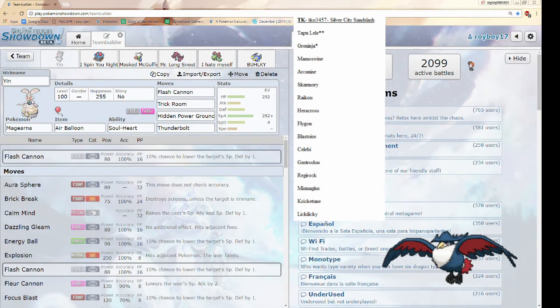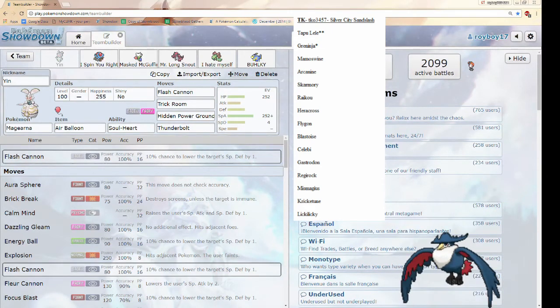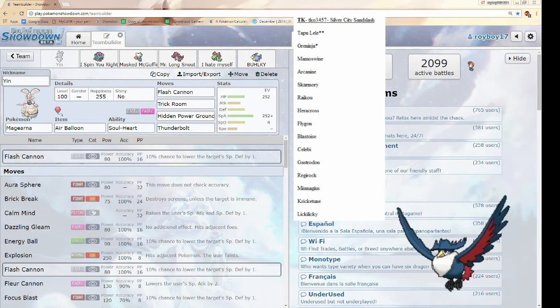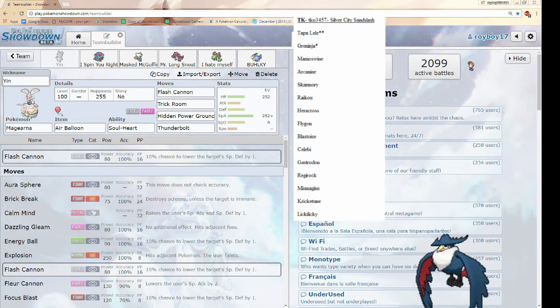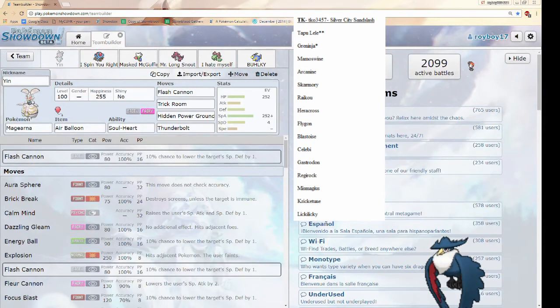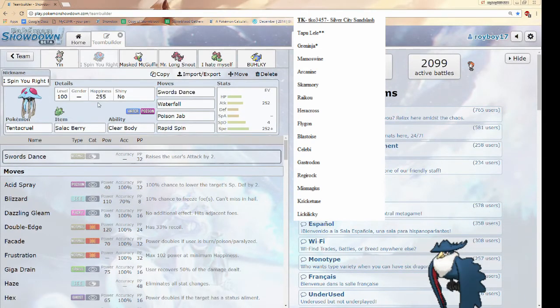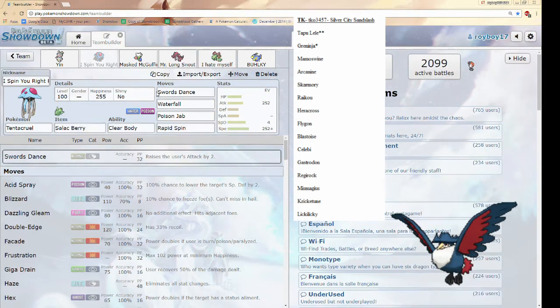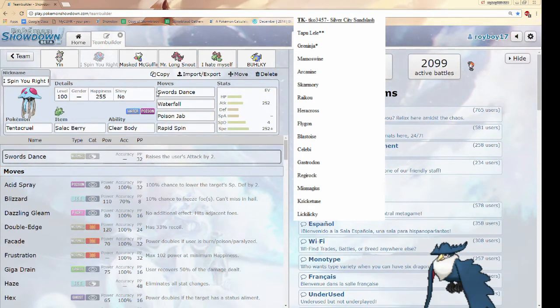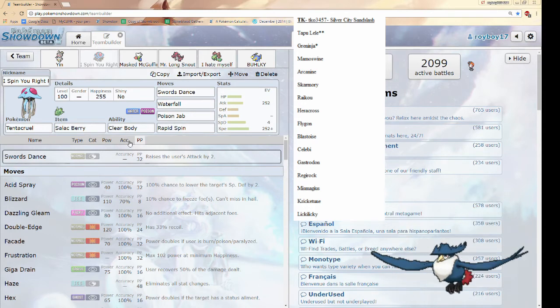I feel like he's going to be bringing a Calm Mind set on Tapu Lele, if he brings it at all. He might try to set up to wall it out, but I think I can break through it. Up next is Tentacruel. I'm running it mainly to surprise TK, and I can set up on a few of his Pokémon. I'm running a physical Swords Dance Tentacruel.